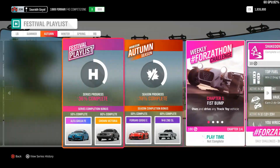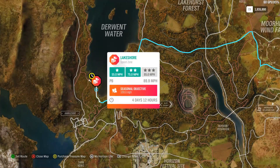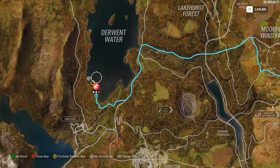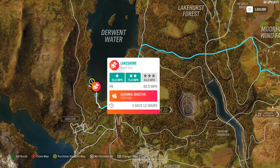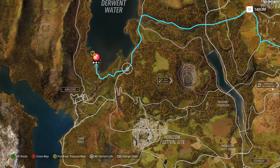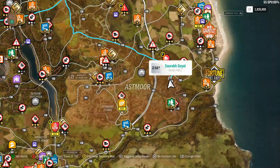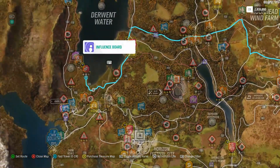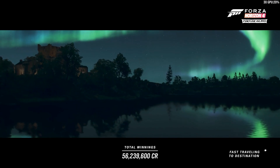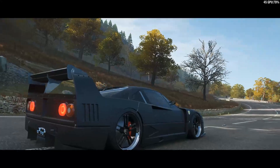We're at 38% and now we need to do a speed zone. This is quite hard — our personal best is around 90 mph and we need 100 mph. We don't even have three stars and we need a dirt car. I'll try it with the Ferrari first, but if it doesn't work I'll switch to the Unigan Focus.